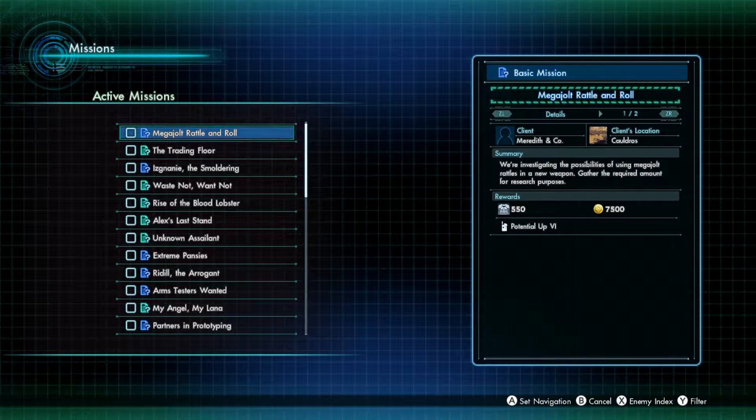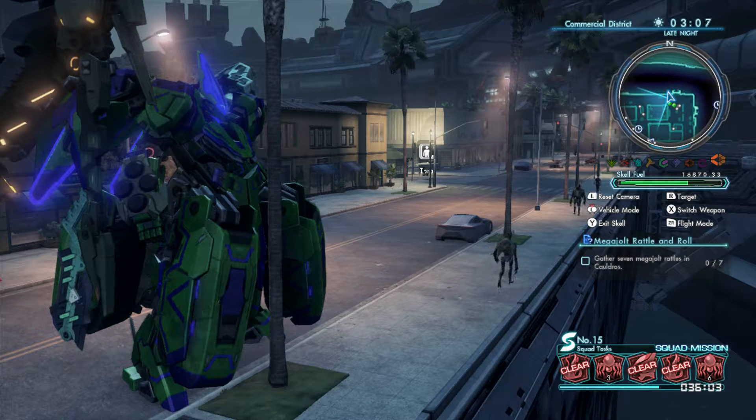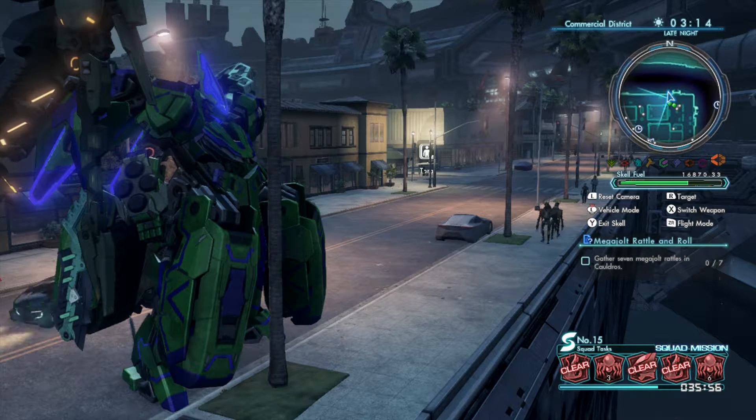Alright people, game day Jay back again with another basic mission. I don't know why I'm only doing these but I am right now, so just bear with me. This mission tells me I need to gather mega jolt rattles - that's what it is - mega jolt rattles in Coldress. I need seven of them. I went to the Wikipedia and it basically said that they're in the water and also near site 515, and that's on the east coast of the level.